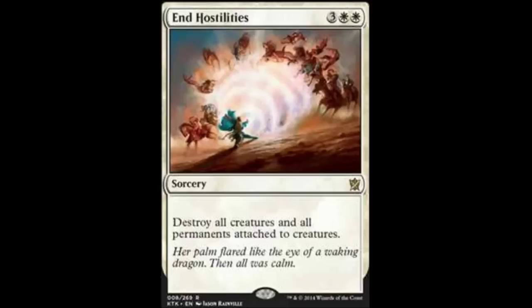Next we have End Hostilities. End Hostilities is a five-drop: two plains, three monocolored sorcery. Destroy all creatures and all permanents attached to creatures. It's obviously a board wipe. I think this is Abzan's clan card, and they're already pretty stacked on board wipes. I feel like they're going to be like the Azorius where they're kind of like justicars. I don't really like their clan already.